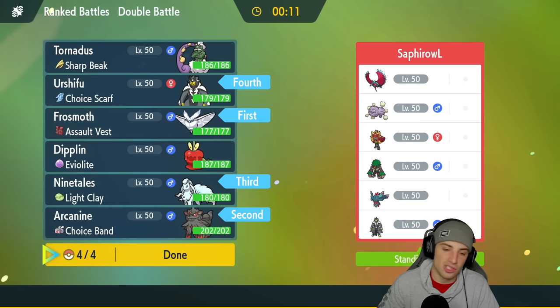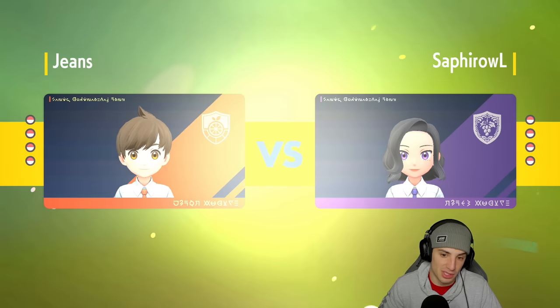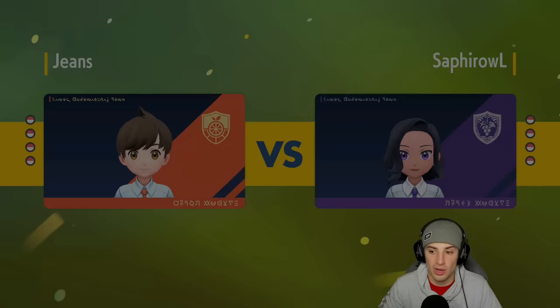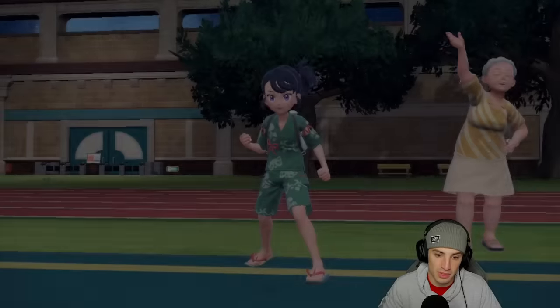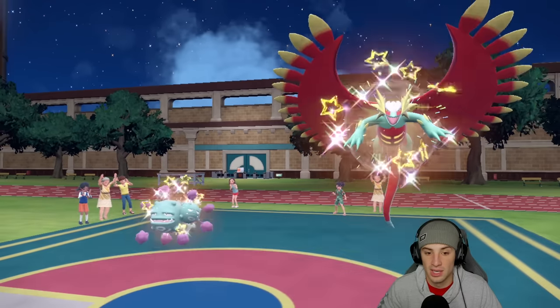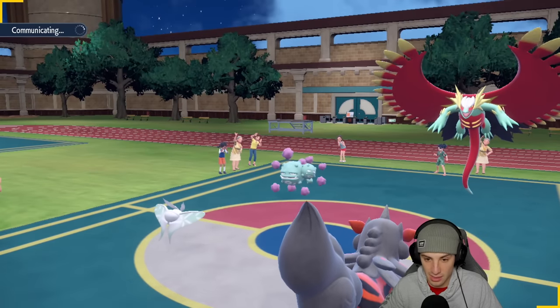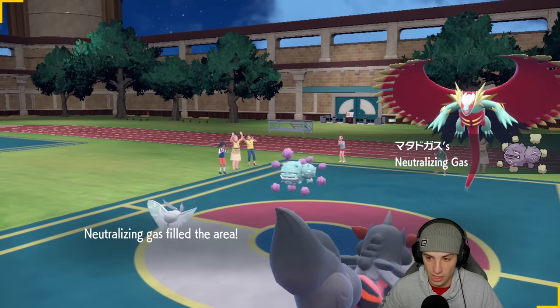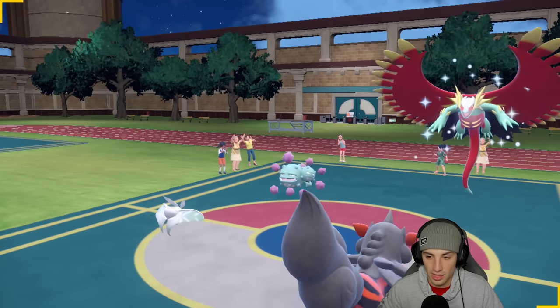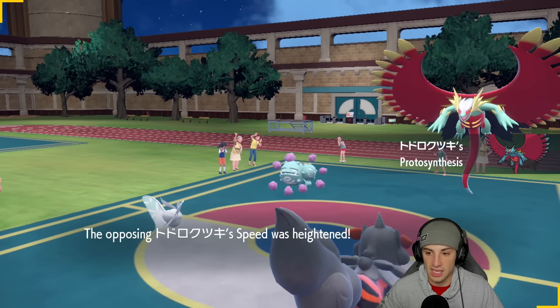I'd rather have Urshifu than Tornadus or Diplin at this point. We're playing this one a little differently — normally I'd want to lead Tornadus, but with Weezing potentially being the lead, we have to switch it up. We won't have our Ice Scales ability, but we'll have our Assault Vest. I can Ground Tera and actually hit Weezing pretty hard. That's exactly what they do — Neutralizing Gas comes out, no Intimidate, no Ice Scales. Weezing is on the field, and Protosynthesis pops — Speed gets heightened.